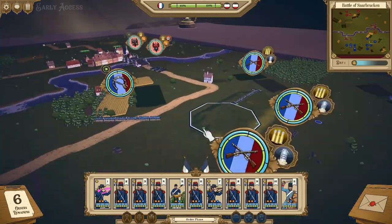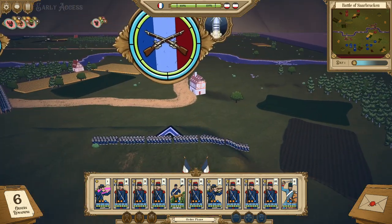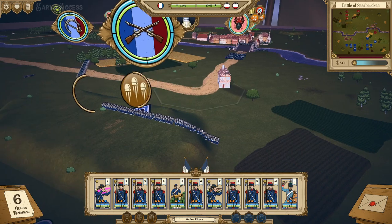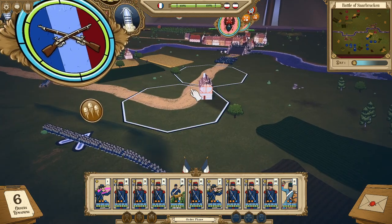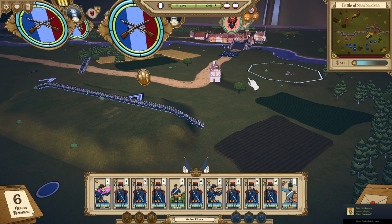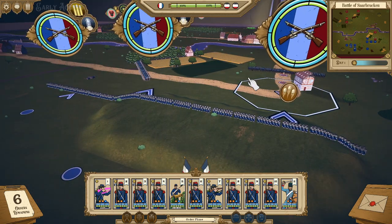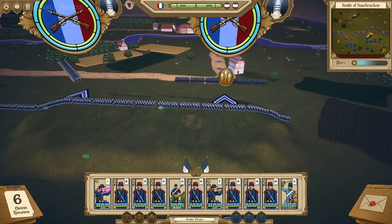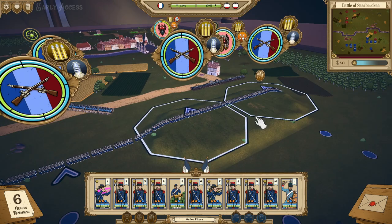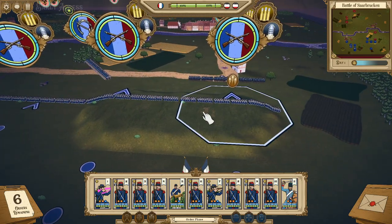And here we go — the moment of truth. The Prussians are crossing right across that river there. I wonder if our men will actually get a shot on them. No matter what the case may be, we are going to pepper them with fire. Beautiful — a nice little volley to start with. But that cavalry is getting really close. It would have been nice to change formation, and we can certainly still change into an anti-cavalry formation.